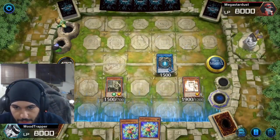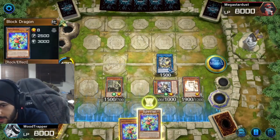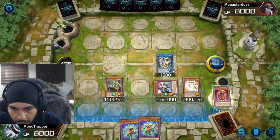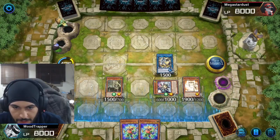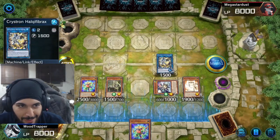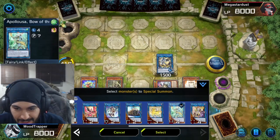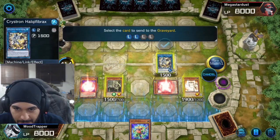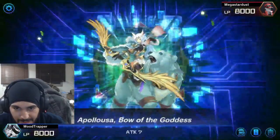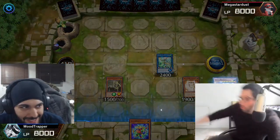O-Lion incoming. Summon Block Dragon, banishing 1, 2, 3 from my grave. This is the moment — you guys, you need to redeem the reward. Because we have Block Dragon and Needle Fiber. Let's go. Appaloosa? Block Dragon Special Summon Needle Fiber.